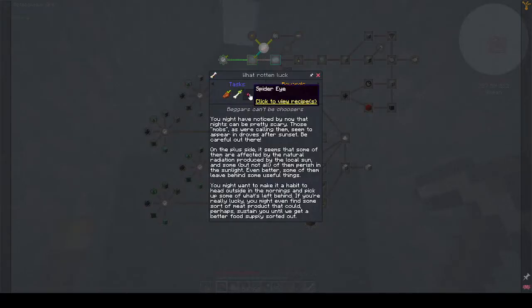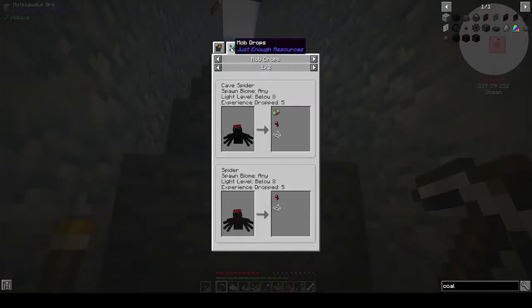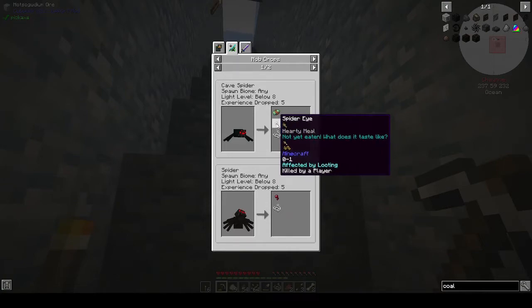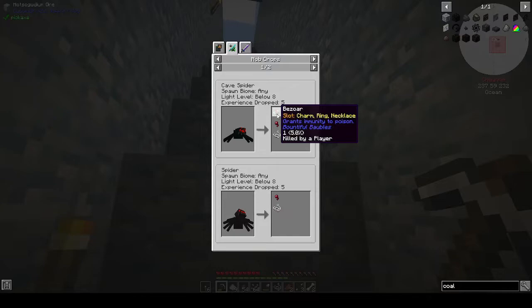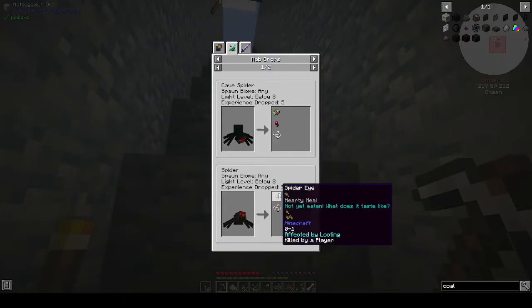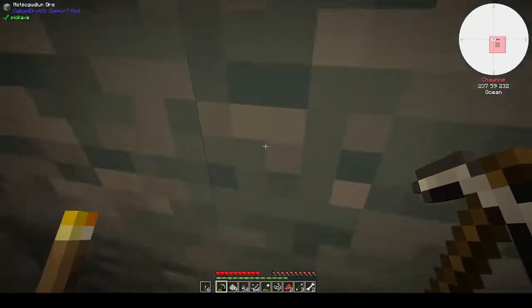Let's look at the recipe - we just need one spider eye. Click to view recipe - mob drops: zero to one. Zero to two for cave spiders. Bio... 15%. Cave spider and normal spider zero to one - I have no idea what that means but that's spider eye drop rates.